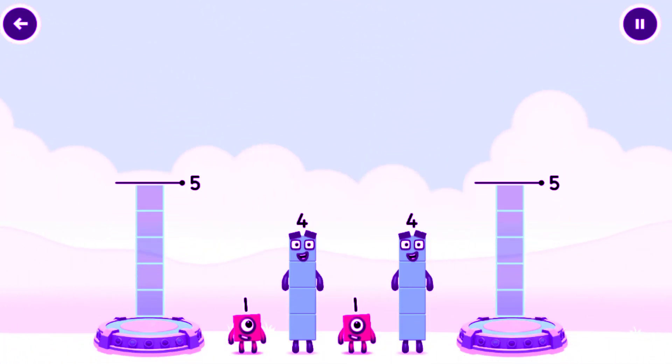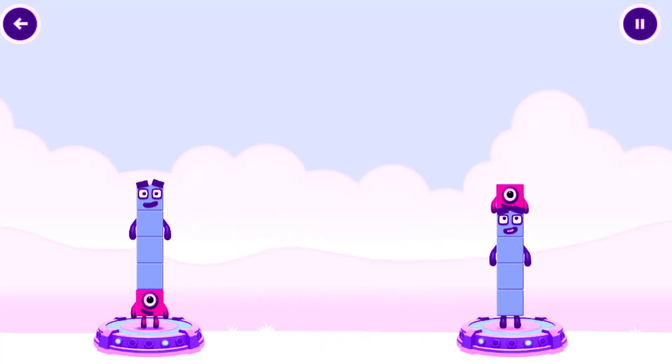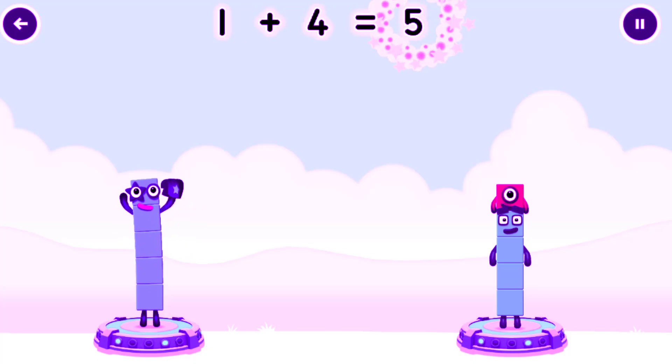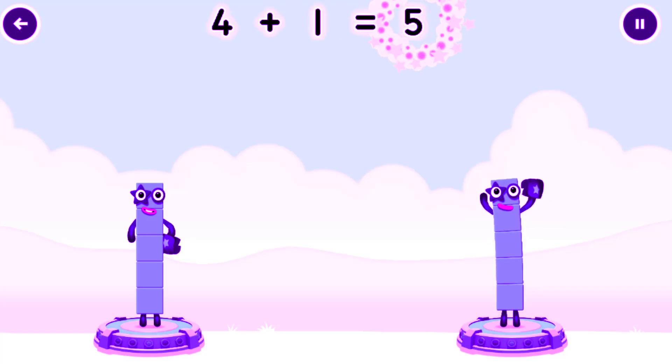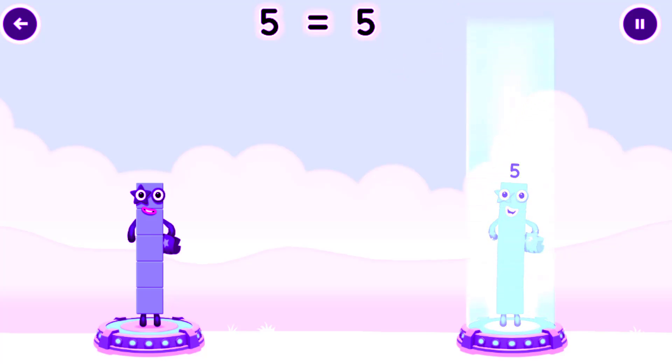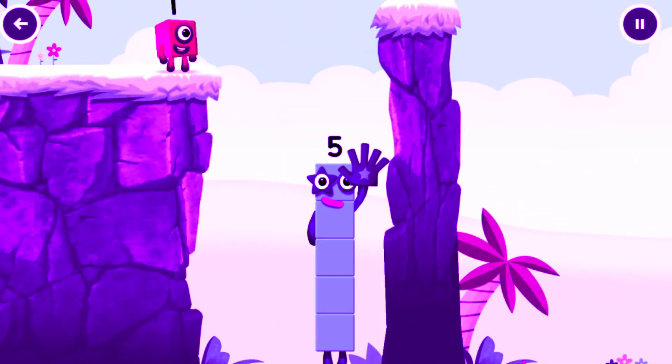Share the number blocks evenly to make two groups of 5. You cracked it — 4 equals 5. 5 equals 5. High five! Yes, you got it!